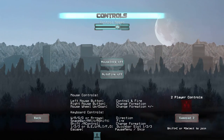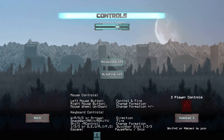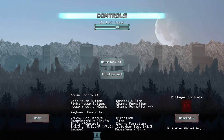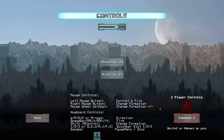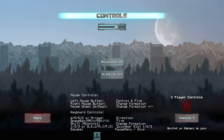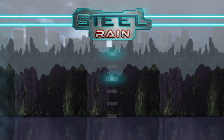Control speed determines how quickly your ship moves — essentially the velocity when moving with the arrow keys. The gamepad controls section is for the second player; when a second player joins in, I believe they take control of a little drone deployed around you, which is a neat little co-op aspect of the game.